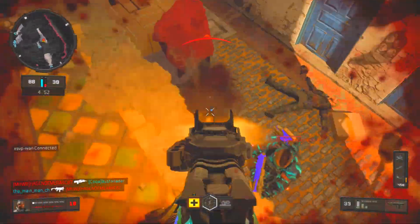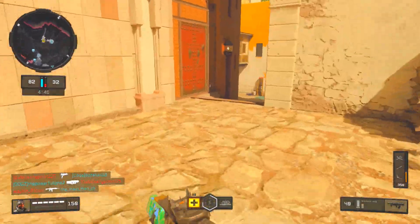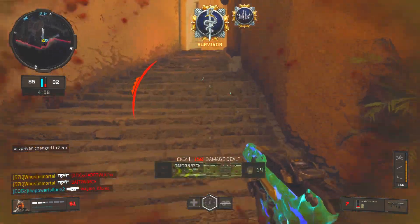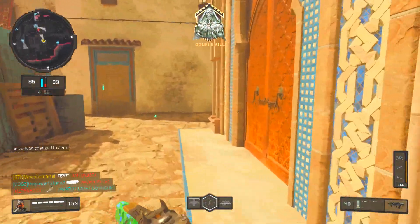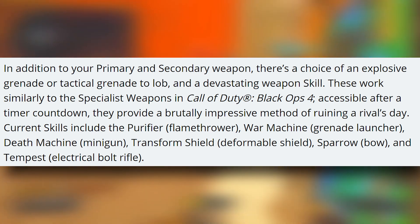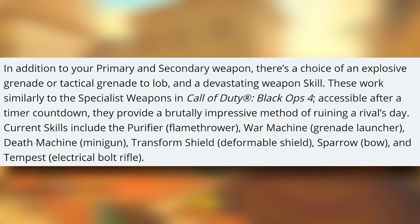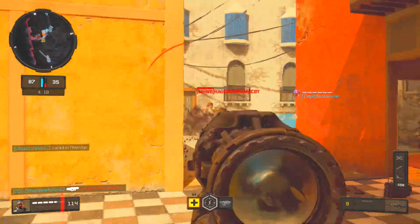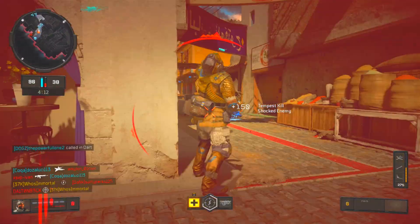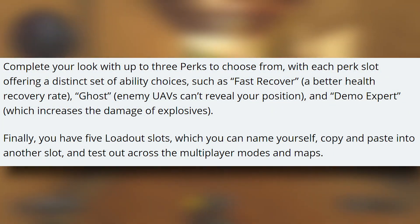Continuing on with loadouts, you'll also be able to choose an explosive or tactical grenade, and a devastating weapon skill, which is essentially COD Mobile's equivalent of Specialist from Black Ops 4. After a countdown timer hits zero, it will become available to use, and these weapon skills will provide a brutally impressive method of ruining a rival's day. Our current lineup of weapon skills includes the Purifier, the War Machine, the Death Machine, the Transform Shield, the Sparrow, and the Tempest. Rounding out the loadout customization is Perks, where you'll be able to choose up to three perks in total for each of your five loadout options.